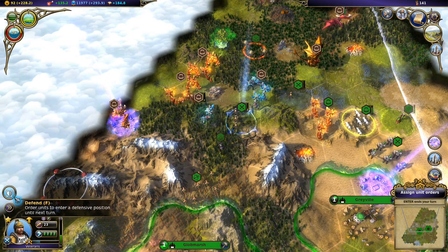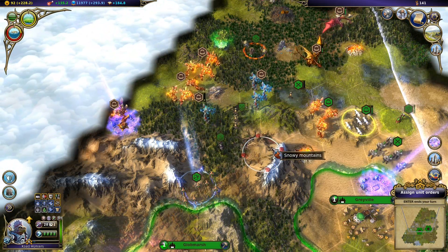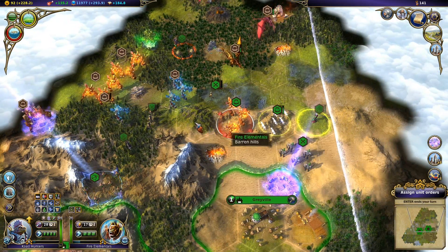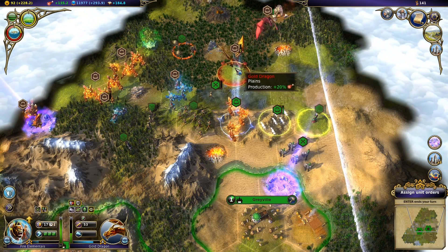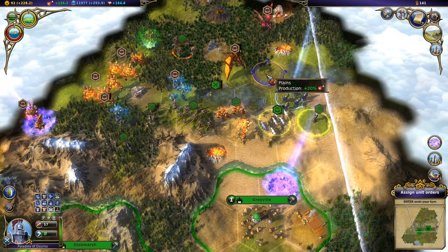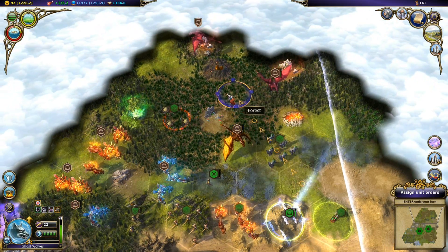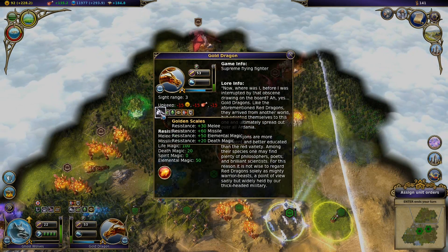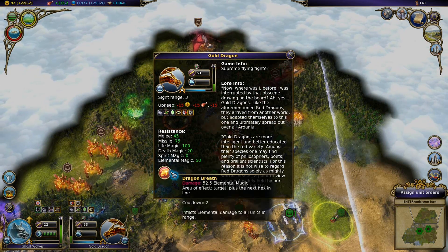I'll eliminate the dragon. You'll just defend yourself. I can move these guys forward to do a little bit of damage, and that might be the best idea. We're just going to wear this guy down very slowly. Let's see what this guy's got - he's basically got golden skills: resistance to everything, life magic, regeneration, recon specialist, force march. He can fire in lines.